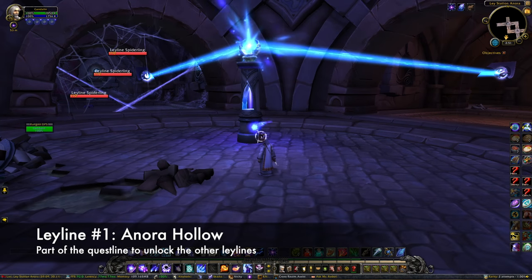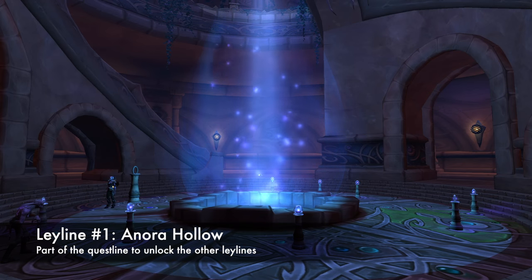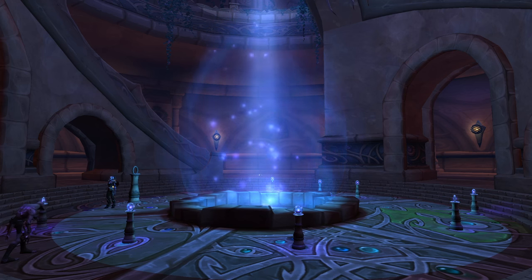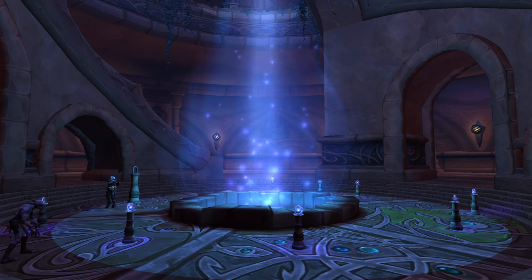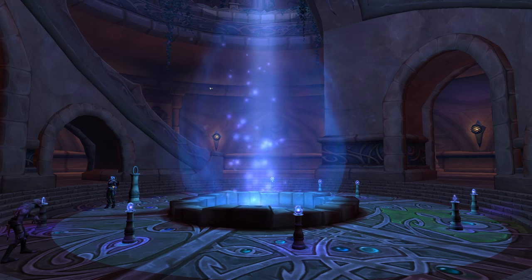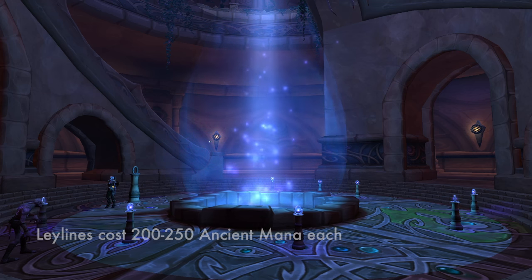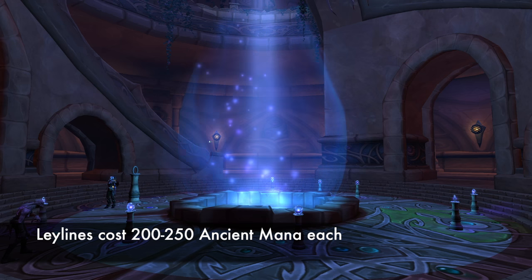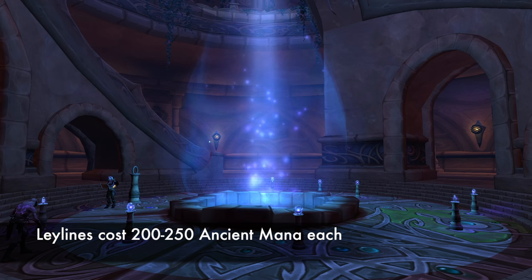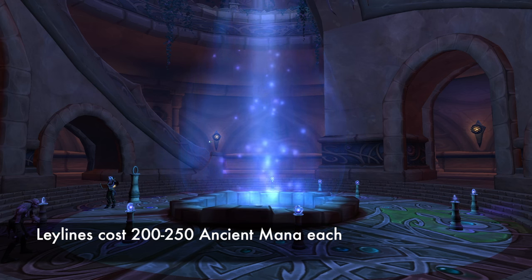After that, you'll return to Shalaran with her and examine the Leyline feed on the lower level. Once that's done, all the other Leylines in the zone will be available. They're a little bit easier to find than the portals, despite the fact that they're all located underground, because they all have a quest marker that can be seen from the surface. These are in no particular order, and I should mention that though the first one was free, the rest of the Leyline feeds will cost between 200 and 250 ancient mana to activate, so make sure you have some with you.